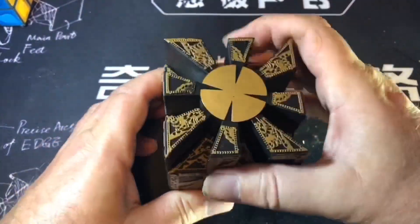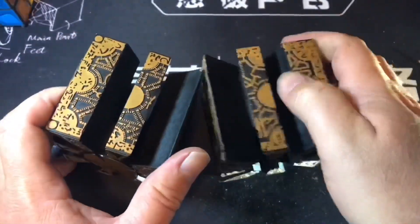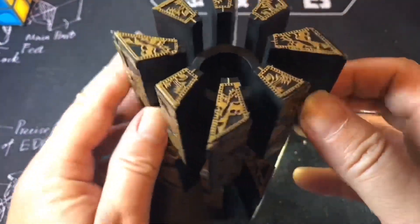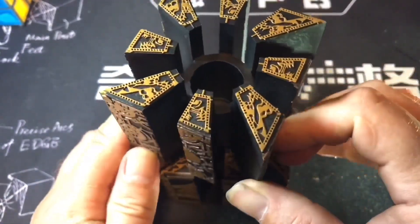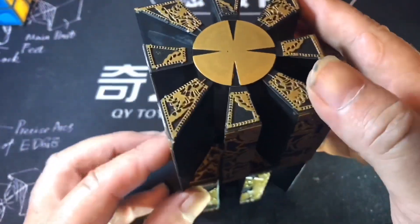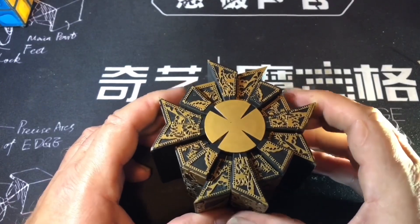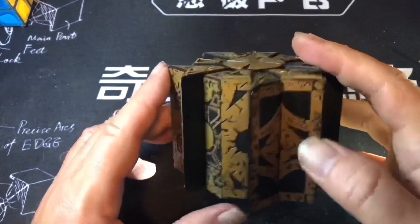But here it is opening up in real life. It's just these two pieces — it's actually quite tricky opening it. You've got to put pressure on different areas at the same time and push it up. So let's have a look at the different positions. That's the normal position with that star, and then there's this direction, and that should be it.